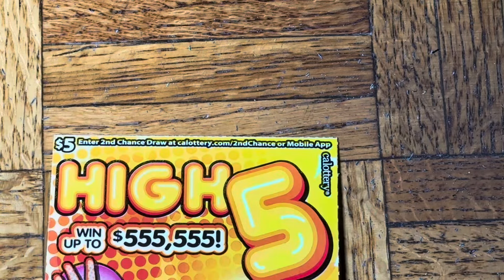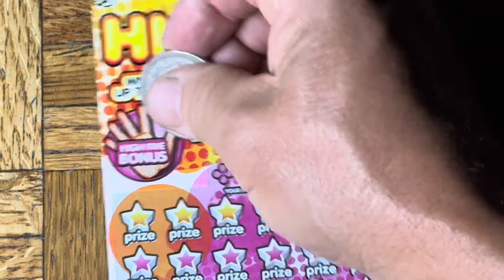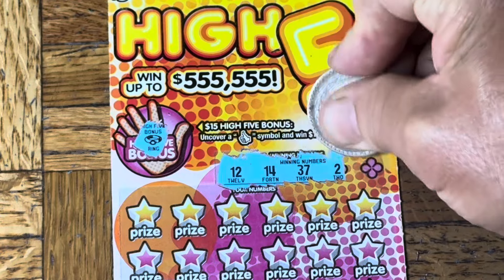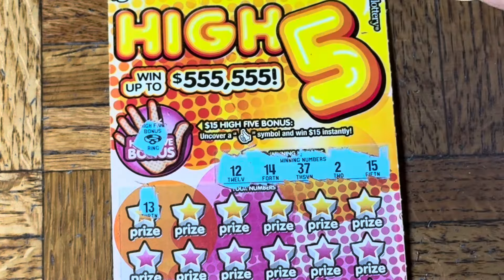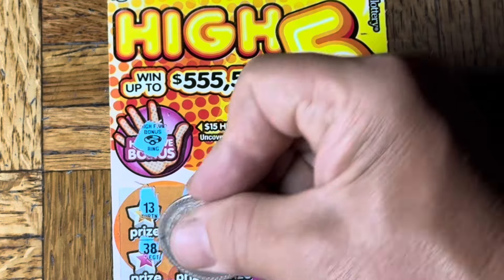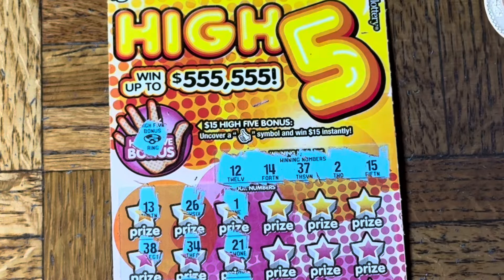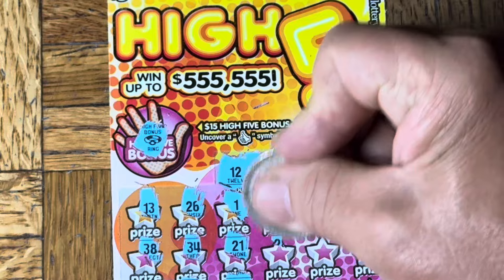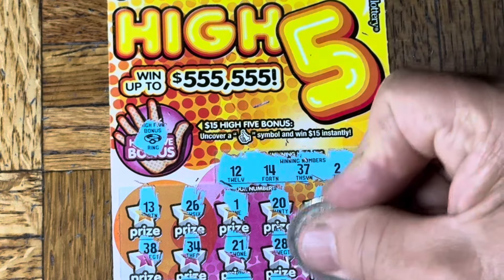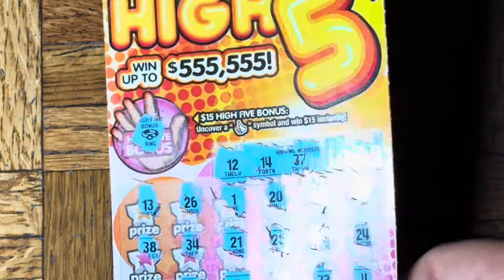All right, $21 session, nothing back yet. We have another High Five — let's see the thumbs up, one of the bonuses please. Nope, we got a nose ring. Yeehaw. Numbers: 12, 14, 37, 2, or 15. 13, 38, 16, 26, 34, 18. Let's see the hand with the five in it: 1, 21, 3, 8, 20 with no X. 28, 7, 19, 35, double 3, 29, 24. Doggone it — I picked these doggone High Fives. Didn't work out.